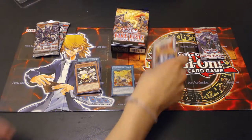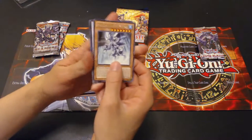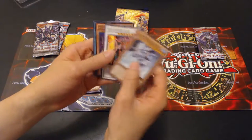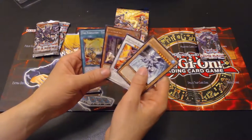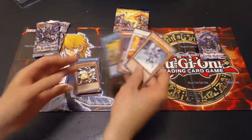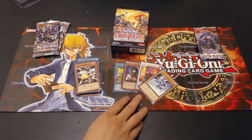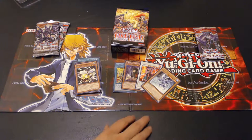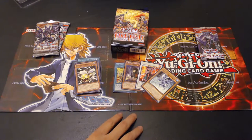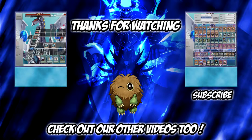Just a quick little recap: we got Tidal, Crimson Blader, Confronting the Sea, and Fire Formation Tenky. It's not bad. Alright guys, comment on the video if you liked it, and we'll see you guys next time. Team Chaos Creator signing out. Bye! Later guys. Bye!